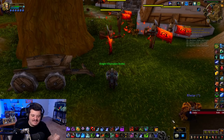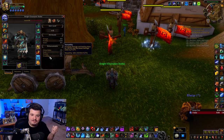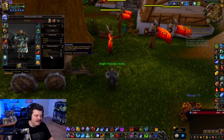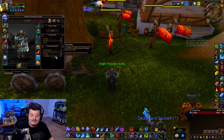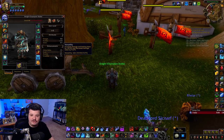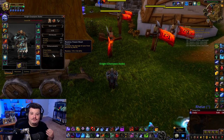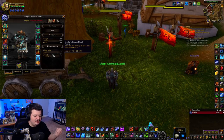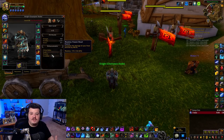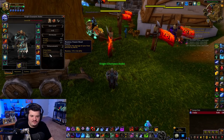For stat priority on two-hand Frost DK, your priority is Haste over Versatility. Your goal is to have as much Haste as possible, then as high a Versatility as possible — aim for around 30% in combat with your Conflict and Strife proc. Some DKs have near 40%. Mastery is more of a dual wield thing; our Obliterates don't scale with Mastery until later in the actual Shadowlands expansion, so two-hand gets almost nothing out of Mastery — it only props up your Frost damage.